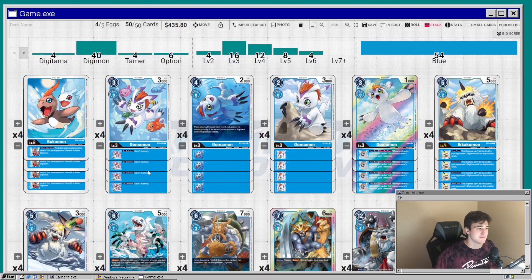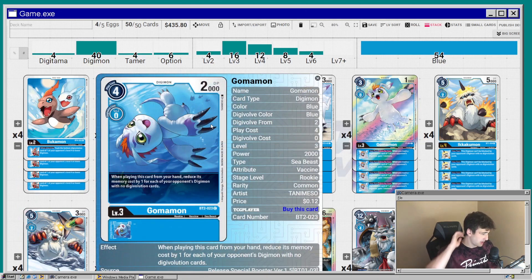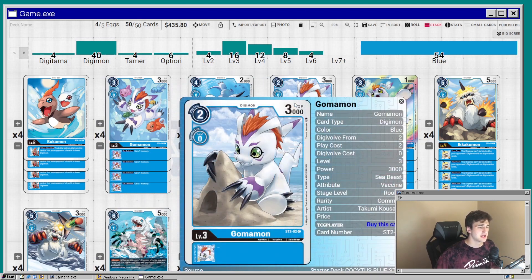Next we're playing the Gomamon from BT2. When you play this card from your hand, it reduces memory cost by one for each of your opponent's Digimon with no Digivolution sources — so in a sense you can potentially play this one for free. It doesn't happen 100% of the time, but playing a level three for free is hard to beat.